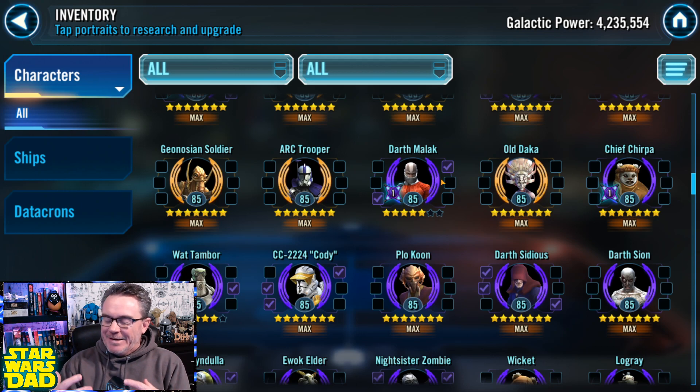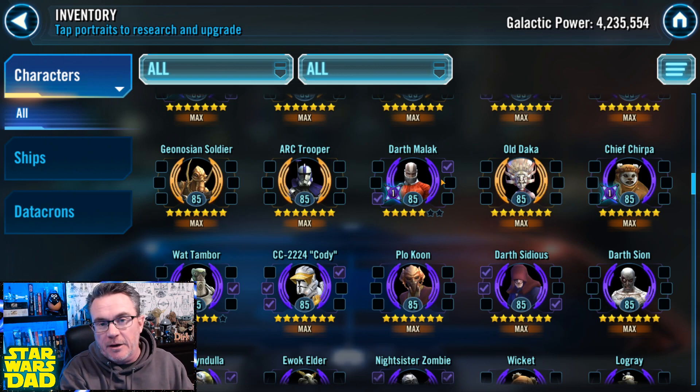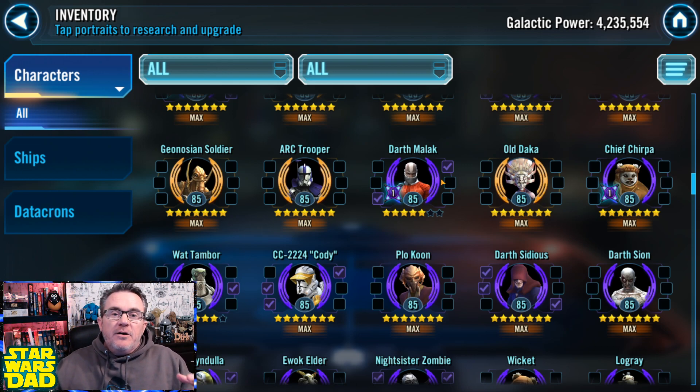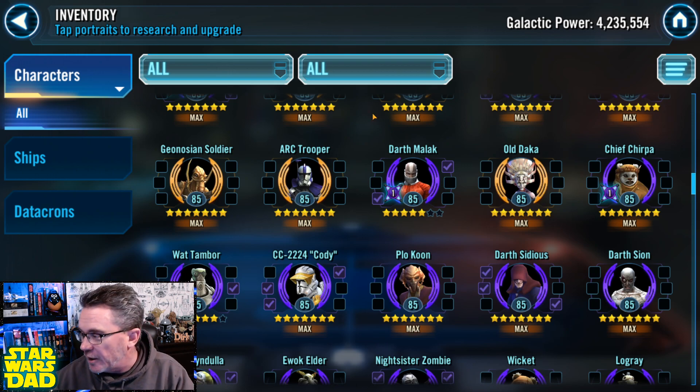Boys and girls, if you're going to be farming a character like Malak, or GAS, or Wampa, or taking a journey to Commander Luke Skywalker, or a Galactic Legend, you need to prepare ahead of time to get them to their max star and level and Zeta capabilities as fast as humanly possible.